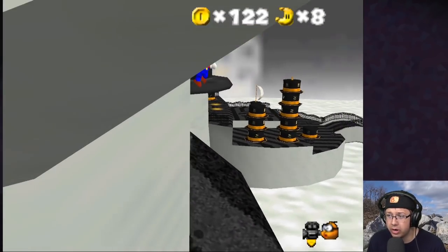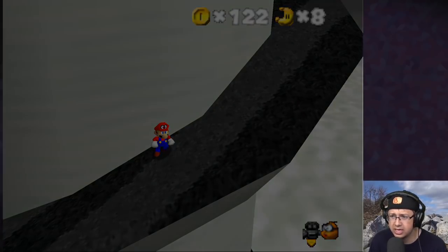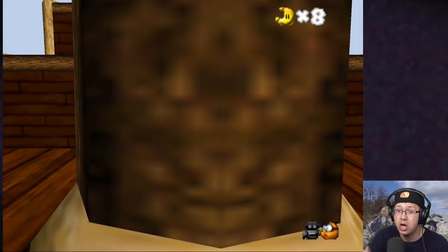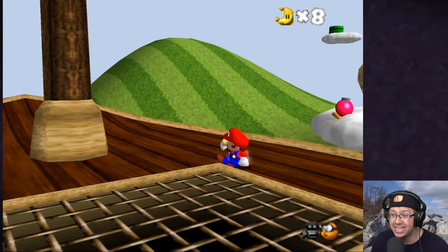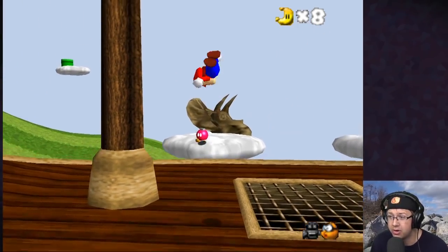I think I've explored everywhere. Exit course — is that how this works? I found all moons — okay, that's kind of cool, so the game does tell you. All right, we got Cascade Kingdom — let's freaking go!